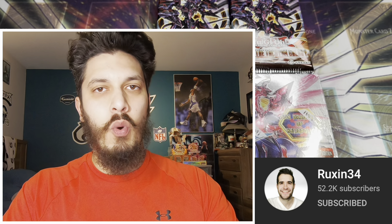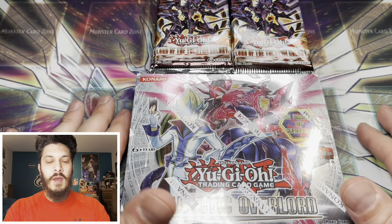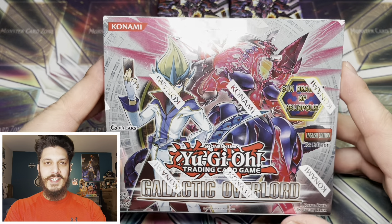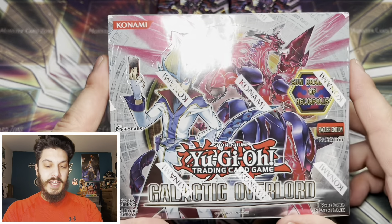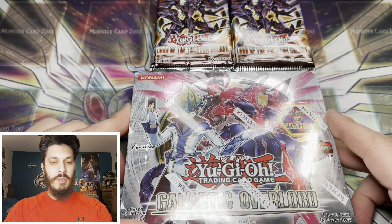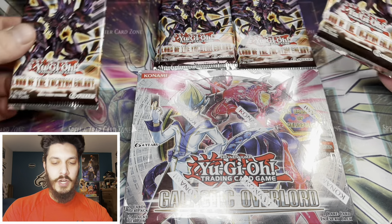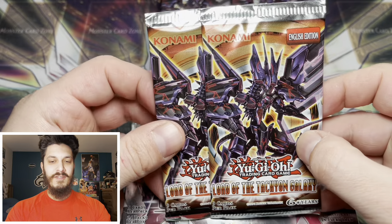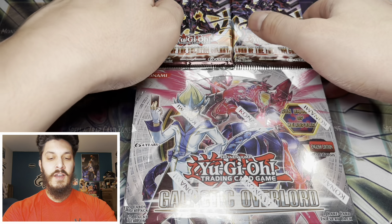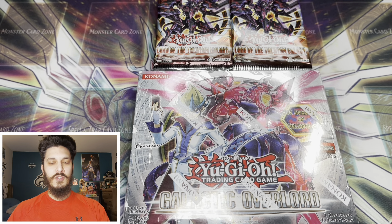Welcome back everybody to part two of the nearly 100 booster pack battle versus Ruxxon - 34, 200 if you count his packs. Today we're going to be searching for those other Ghost Rare Galaxy Eyes dragons. In the first video we couldn't get the OG, but today we're going to try with Galactic Overlord, a first edition booster box, to get that Neo Galaxy Eyes Photon Dragon. And Lord of the Tachyon Galaxy - 24 unlimited packs in search for that evil Galaxy Eyes Tachyon Dragon.